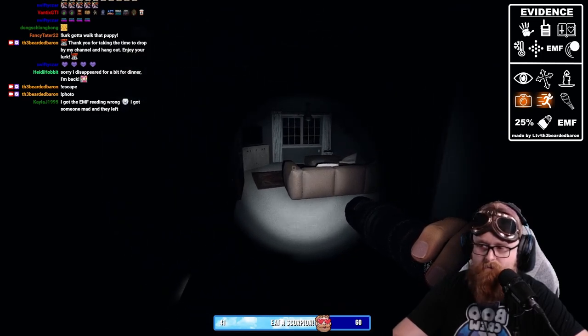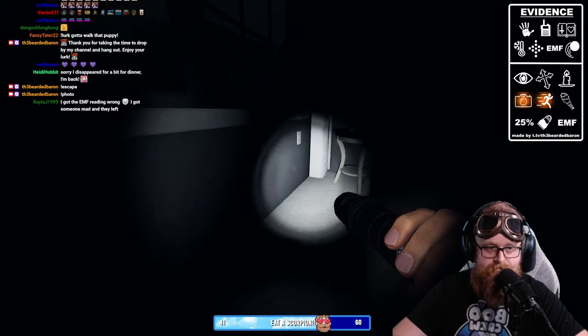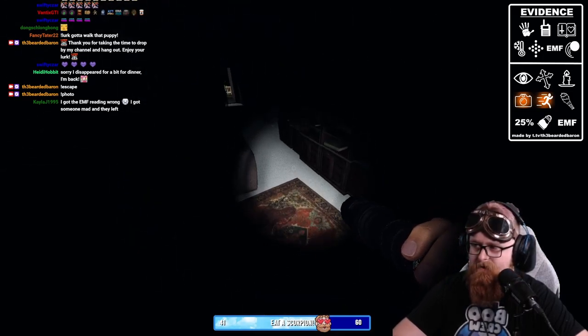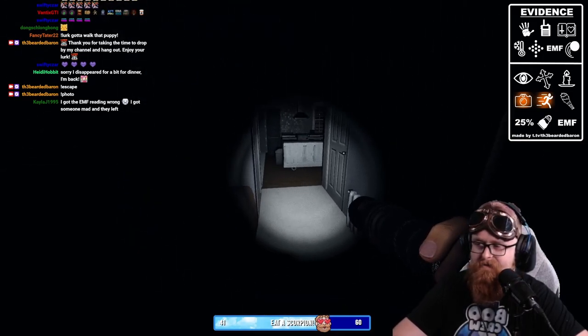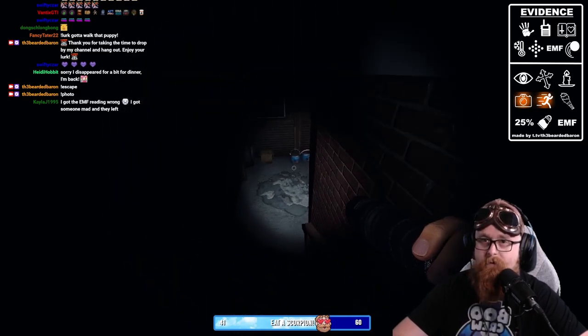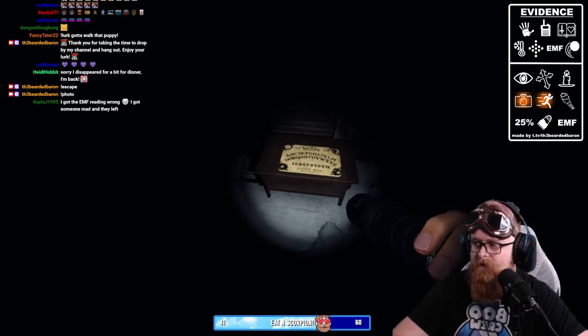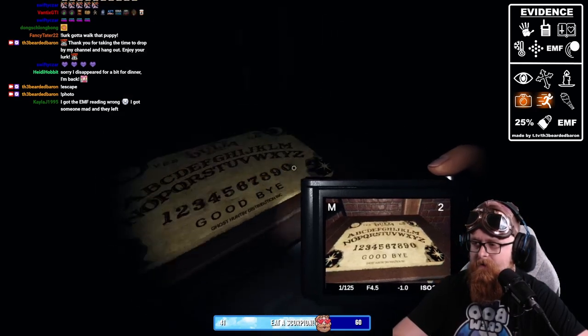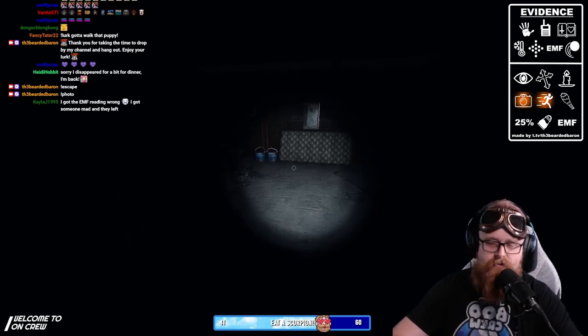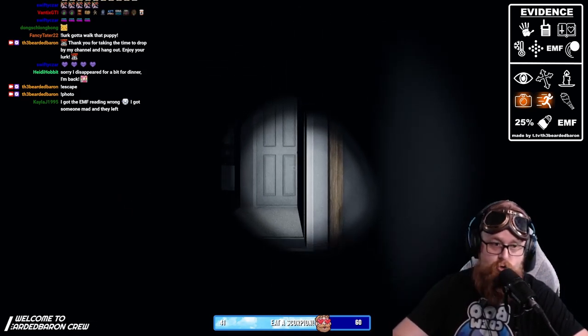The cursed object might be over in the nursery — we'd have the music box there. There's no mirror on the wall so we'll move past it. No tarot cards either, so that leaves us with summoning circle, ouija board, or voodoo dolls. The summoning circle and ouija board are both going to be here.